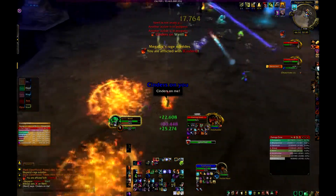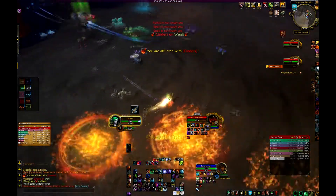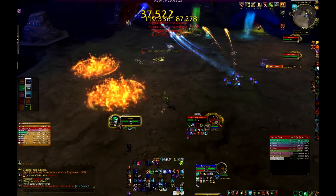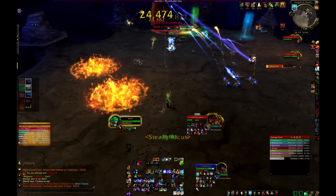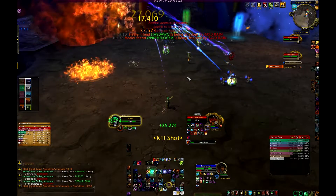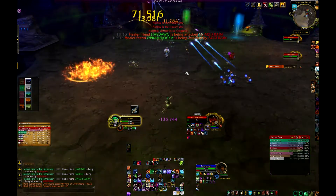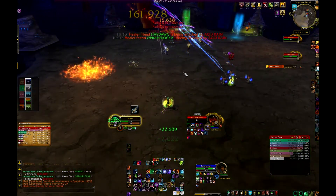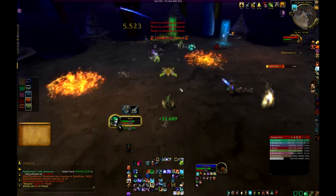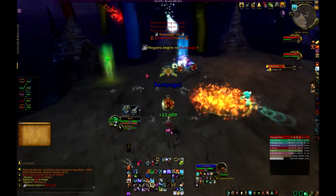If there's no Frost aura down, you just make sure you run away from everyone before the Cinders gets dispelled. If you time it right — like I just did there, I saw that he had just cast breath — I was actually able to run and place it where he normally does the fire breath. But normally you just want to run back or run away from where everyone else is. Only put it to the sides if you know for sure you're not going to get hit by breath.